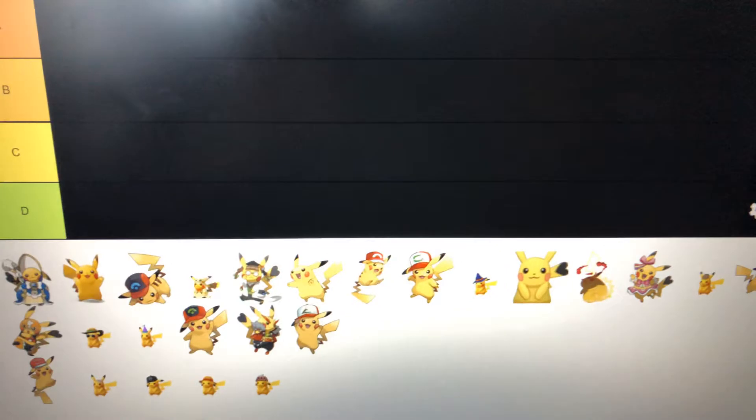Fun fact: G-Max Pikachu was announced on the 16th of October 2019, if you know — fun fact. And yeah, we are going to do it.